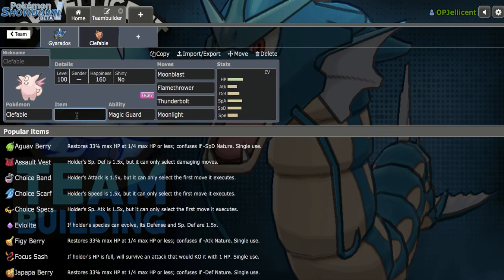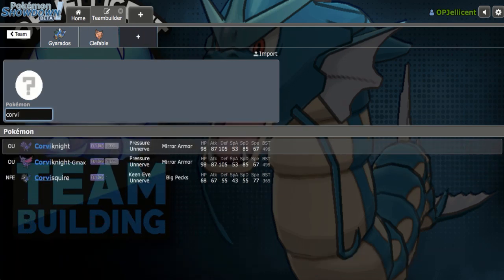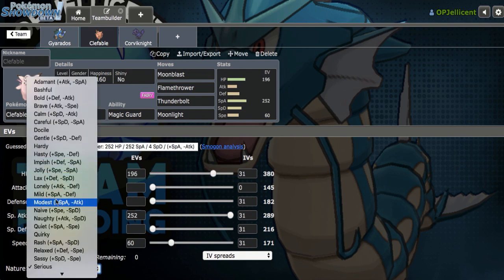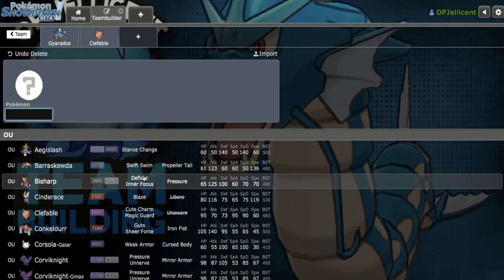Let's run Life Orb with max speed and max special attack, with enough speed to outspeed bulky Corviknight — bulky Corviknight hits 170, so I want 171 which is 60 speed. I'll put 64 in special attack just in case I run into opposing Life Orb Clefable and want to be able to threaten that as well.